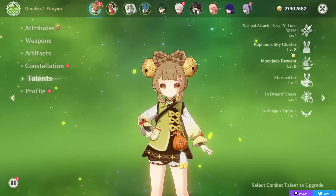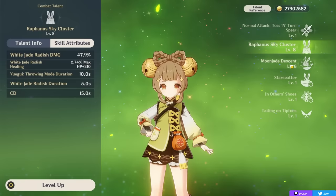For your talent priority, your skill and your burst are both important to significantly increase how much you're healing, so you can level both if you plan on using them both. Generally speaking, prioritize your skill depending on how much you're using your burst.